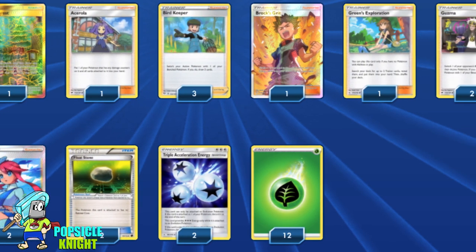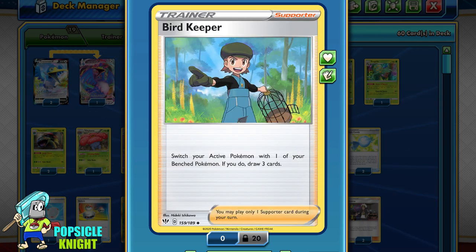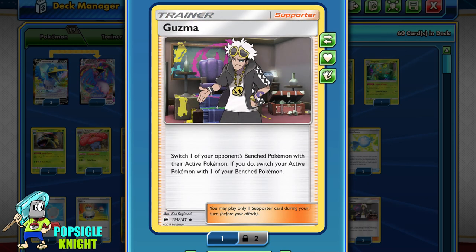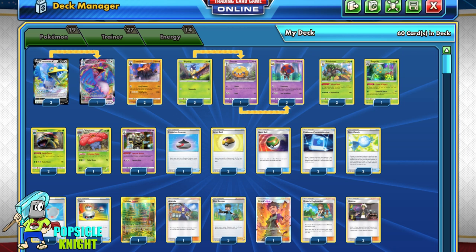Among the more unique supporter cards in this build is Acerola — you can put one of your Pokémon that has damage counters on it and all cards attached to it back into your hand, which is especially great for avoiding Cramorant VMAX from getting knocked out. Bird Keeper acts as our switch card and also helps us draw cards. Brock's Grit acts as our Ordinary Rod, shuffling 6 Pokémon and energy in any combination back into your deck. I'm using Guzma, which lets you choose one of your opponent's benched Pokémon to go into their active, but you also have to switch one of your benched Pokémon to active. I'm also using 2 Float Stone tool cards to give free retreats. This build is for the expanded format — the deck list will be in the description below. Let's see some gameplay.